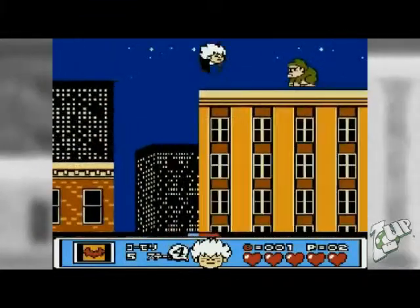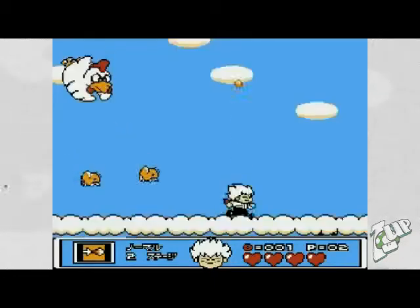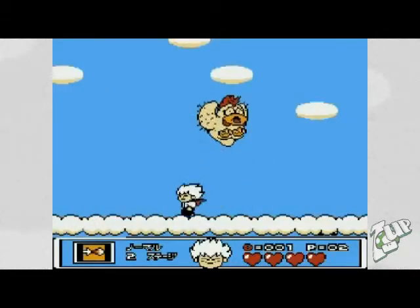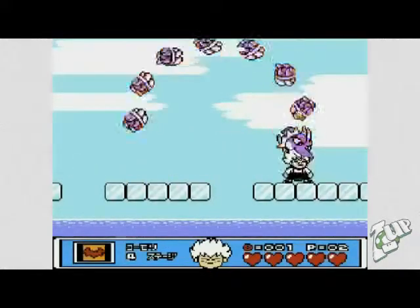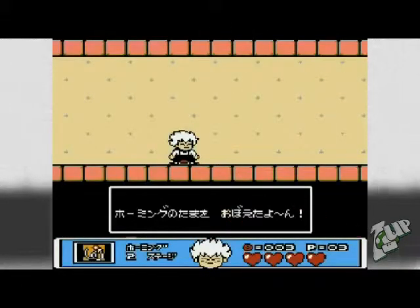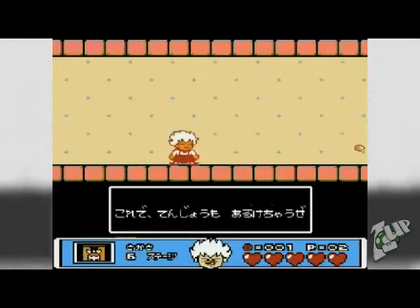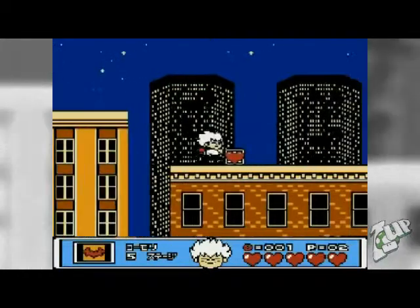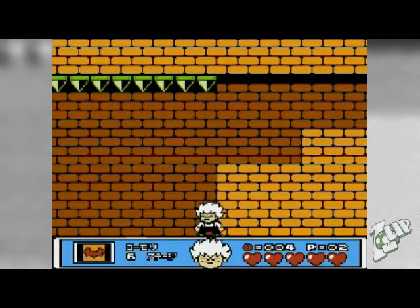The stages are filled with weird and wonderful enemies to keep you entertained, as are the boss fights. Following each boss fight, you'll be rewarded with a weapons upgrade. These, in addition to the multitude of heart containers and hearts you'll find scattered throughout the game, will make your journey a lot easier.